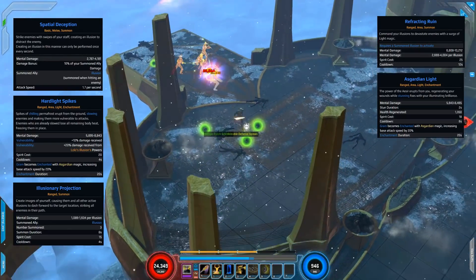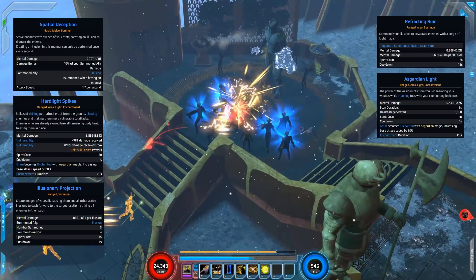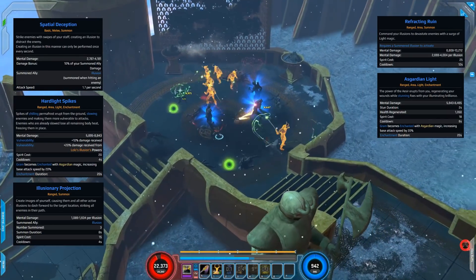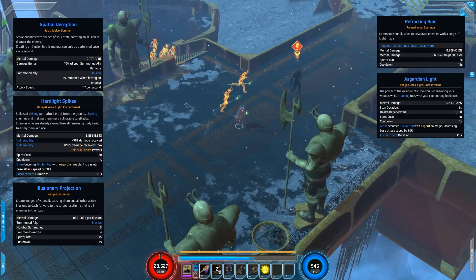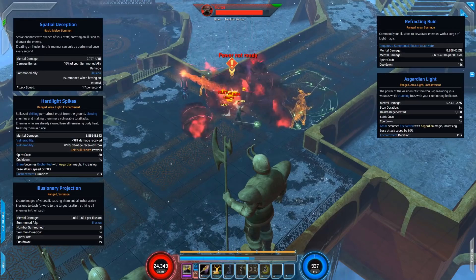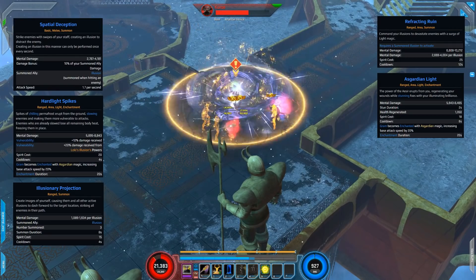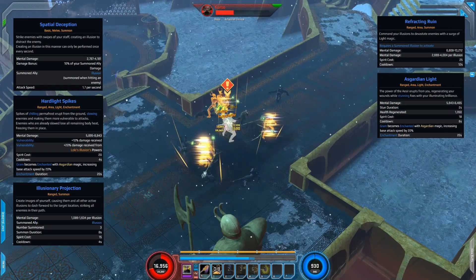The final skill for this segment is Asgardian Light — the power of the Aesir erupts from you, regenerating your wounds while stunning foes with Illuminating Brilliance. It has a damage packet, stuns enemies for 2 seconds, and generates health for you. We'll fire off all these skills as we take down Curse, and then move on to Sinister's Lab to show off the Arcane and Sorcery skills.